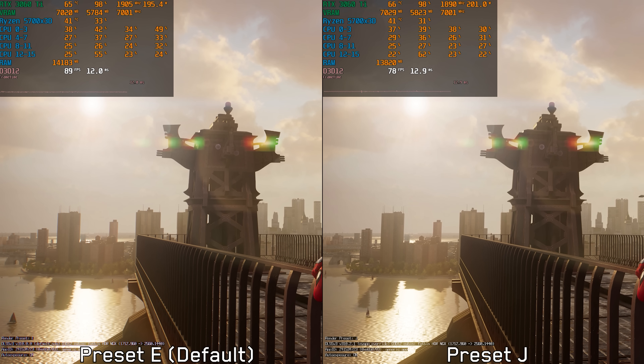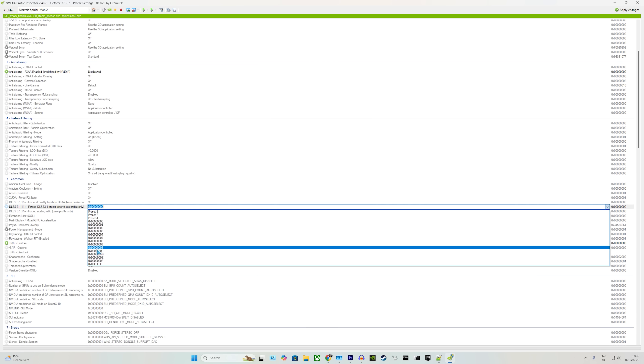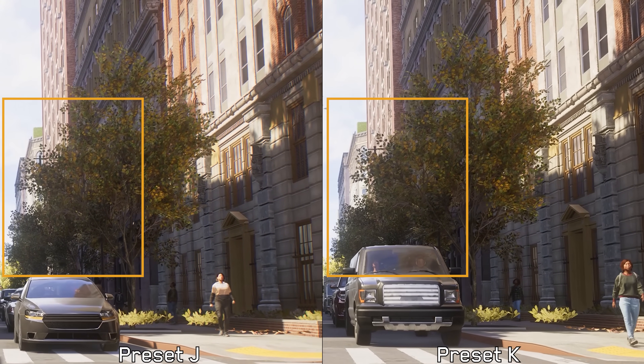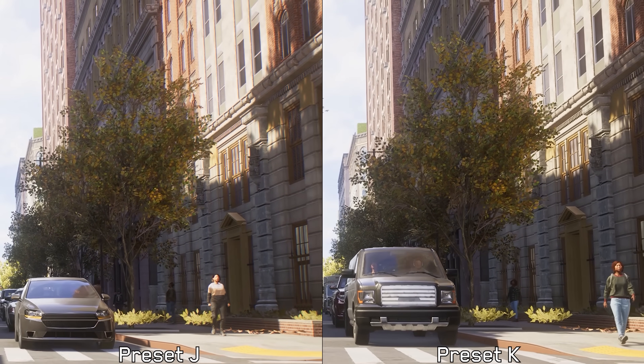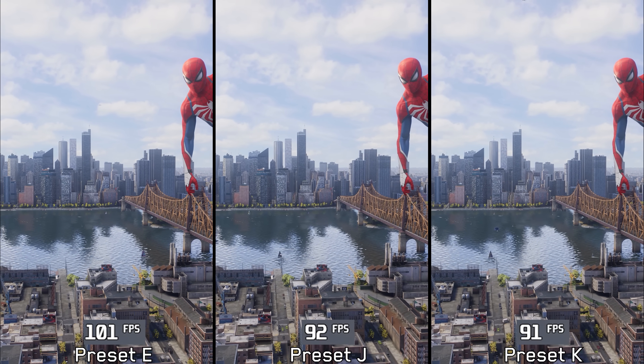Thankfully, there is a new preset called preset K, which can be enabled using Nvidia Profile Inspector. This preset looks almost as good as preset G while also reducing the tree artifacts issue, making it a great alternative. If you want to try this new preset, I'll leave all the instructions in the description and pinned comment down below.